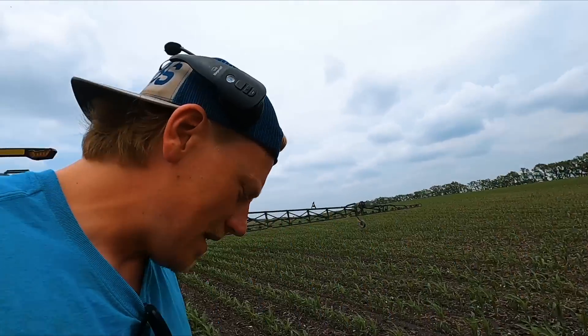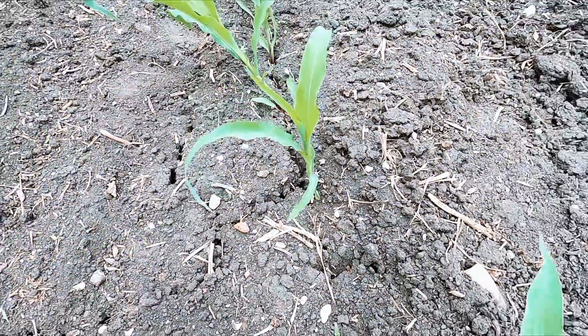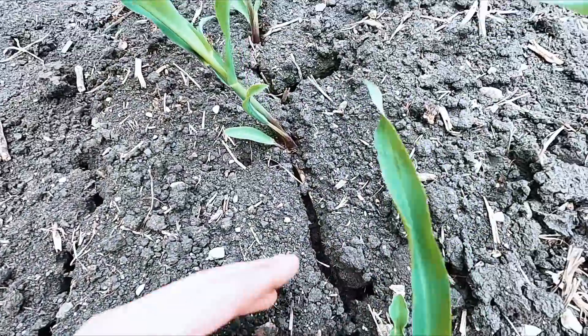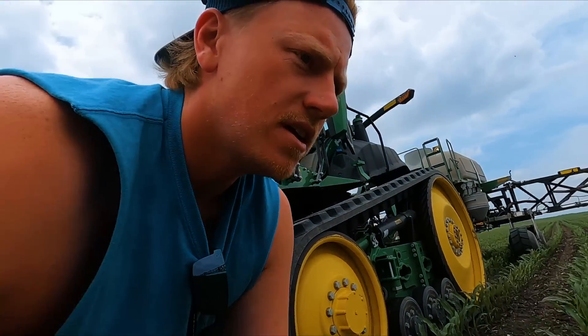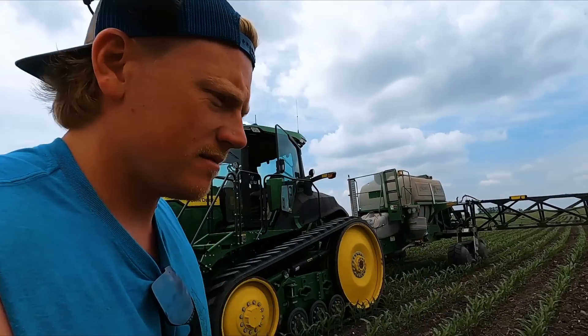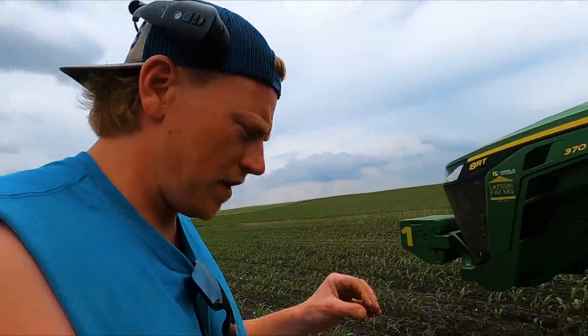You know how you can tell that it's dry? The gumbo cracks open. And then these little plants wave around in the wind, burrow like a hole around their stalk, and then a stronger wind comes through and we've got wheat roots — and down they go. We need a rain to fill all this in.